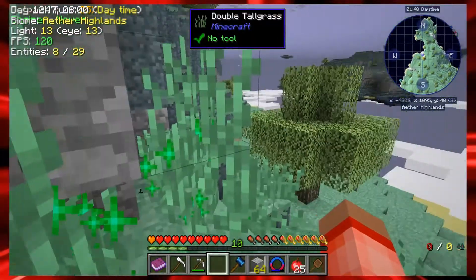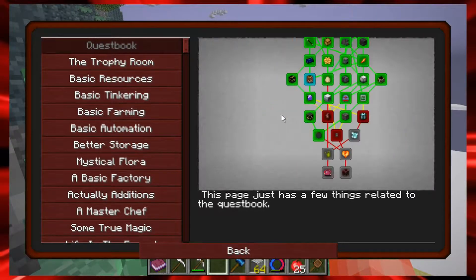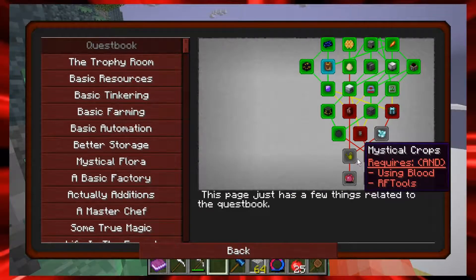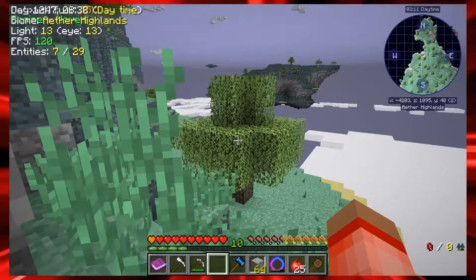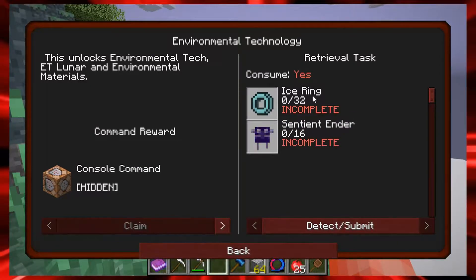We only have three chapters currently open and eight total chapters left — we're going to finish this series. In Environmental Tech we're working on the ice rings. I showed you guys last time we got the freezer for that, and we just needed to get the ring set up. I needed a bunch more ice stone, so I've been out here searching. I should have enough ice rings — they might be done, we'll check when we go back.